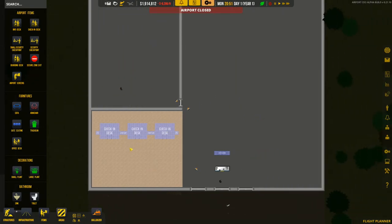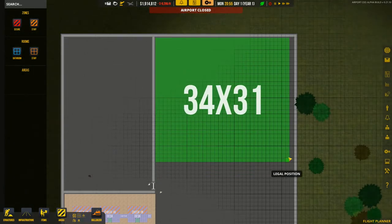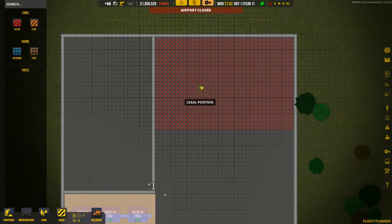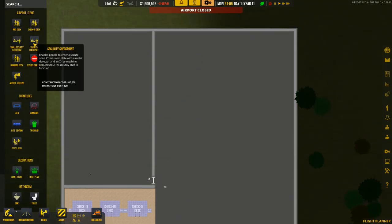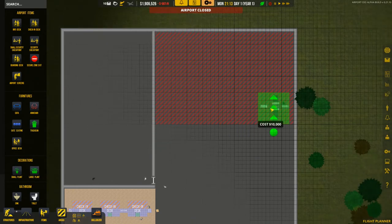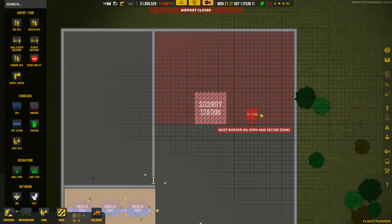Now we need security. For that we need to make a secure area — I'm going to have it go all the way across. You've got to designate a secure area even though it's all in the open, and then you can place security checkpoints inside it. The checkpoint border must be on the secure area, and it is, so we can do the secure stuff. This is going to have a long line queue. We'll put a small checkpoint for employees right beside it.